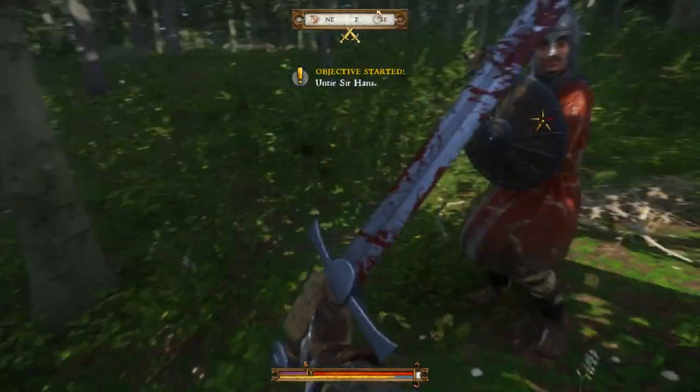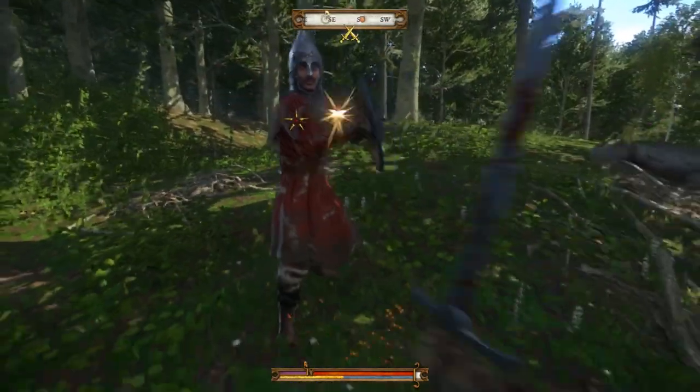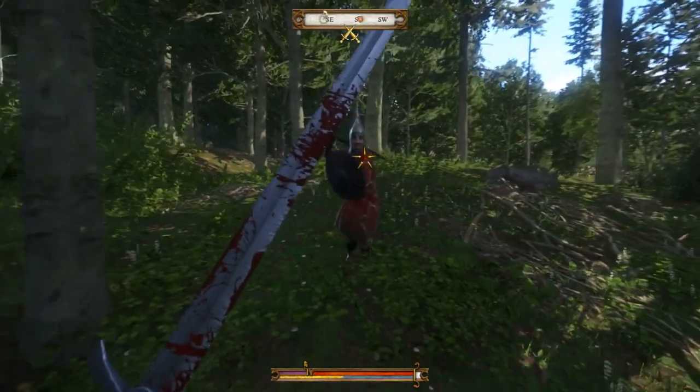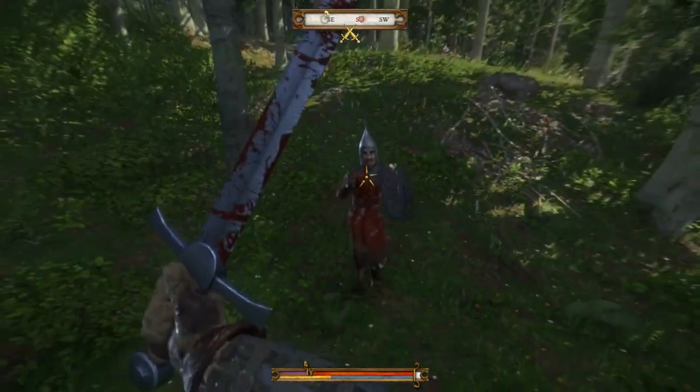So all in all, there doesn't seem to be a magic way to crack locks in Kingdom Come Deliverance. Practice seems to make perfect in this instance. If you practice for a while on an easy or even a very easy lock, you will get a knack for it and you'll be cracking locks left, right and centre.